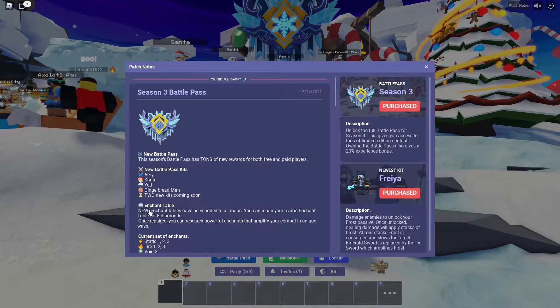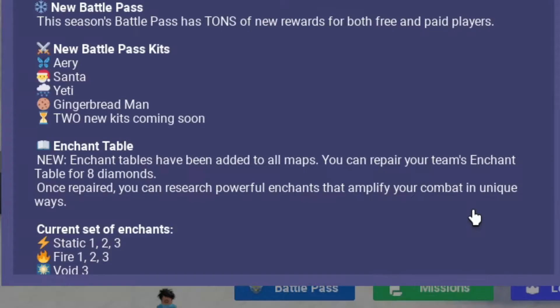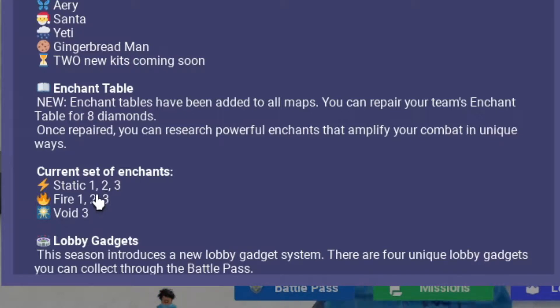If we go up here to the patch notes, we can see that there is a new enchanted table. So as soon as you spawn in, there's an enchantment table that does not work, and you have to repair it for 8 diamonds. Once repaired, you can research valuable enchants that amplify your combat in unique ways. There's Static Stages 1, 2, and 3, Fire Stages 1, 2, and 3, and Void Stage 3.